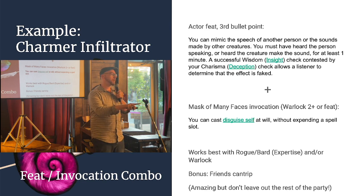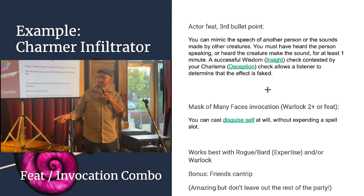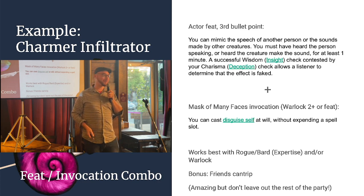One last point on this: teamwork. If I do a build like that and the rest of my party is optimized for combat, they might not be having a good time between fights. But there's an easy fix: proficiency in a Disguise Kit. Get them disguised too — everybody can go and be spies for a while before they get into the next fight.